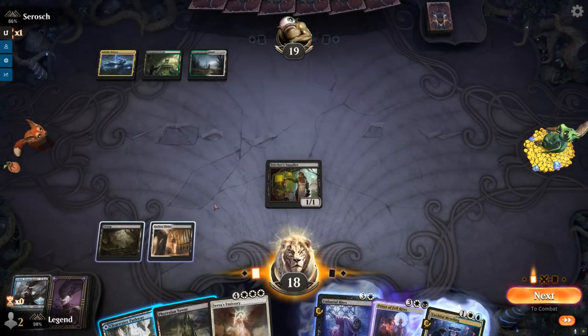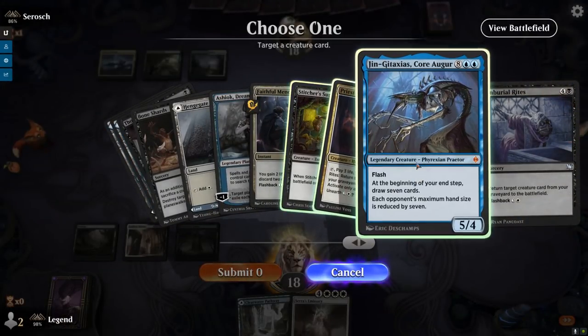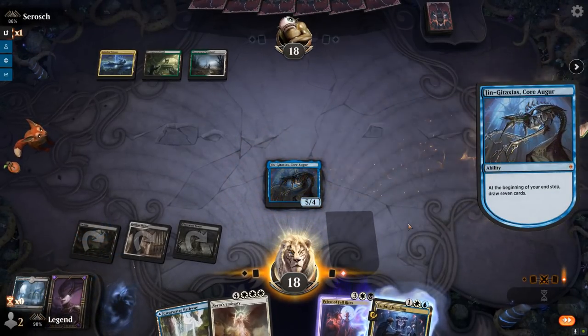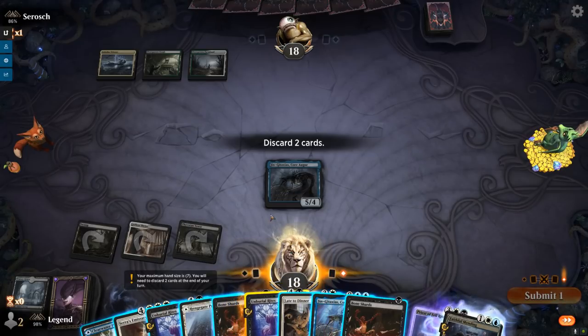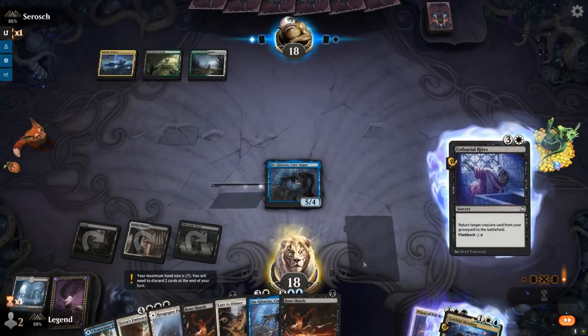Opponent passes — they could have some instant-speed removal to deal with our Praetor. I'll attack first and then Unburial Rites to bring back Gingitaxias and hope it works out. Could have sacrificed the Stitcher Supplier to Phyrexian Tower first just to see what I mill, but Gingitaxias would have been the best creature to reanimate anyway. We get to draw seven cards — that's great. I can probably discard at least one Unburial Rites, and keep expensive creatures in hand in case of graveyard hate.